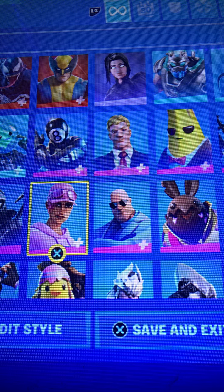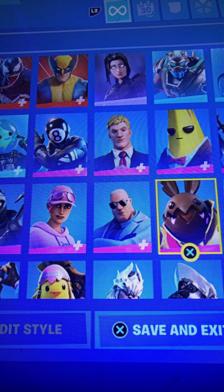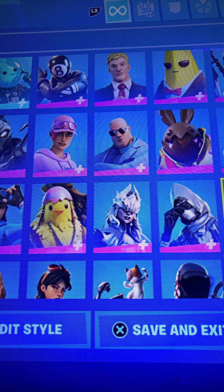Bright Storm Bomber — 10 out of 10, good skin. Brutus — 9 out of 10. Bun Bun — choco out of 10. Cameo versus Cheek — 4 out of 10. Corrupted Shogun — I would say 8 out of 10.